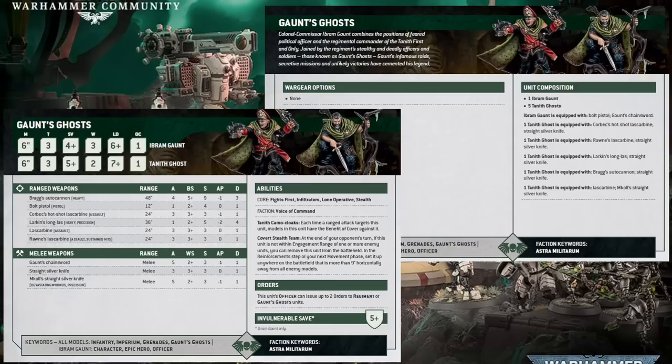More interestingly is Korbeck's Hotshot Laz Carbine. This has a 24-inch range and it is Assault, so you can move and advance and shoot this weapon with no penalty. Remember that Assault weapons in 10th edition are different from 9th — in 9th they allowed you to move, advance, and still shoot, but you suffered a minus one to hit penalty. That's gone away now. So you can move and advance with Korbeck's Hotshot Laz Carbine and shoot at your basic ballistic skill. It's a three-shot weapon, 24-inch range, ballistic skill three plus, strength three, AP minus one, damage one — essentially a Hotshot Las Gun with more shots and assault capability.